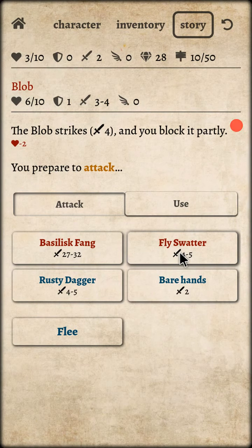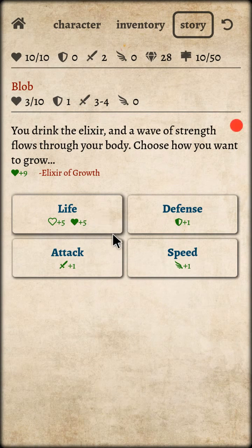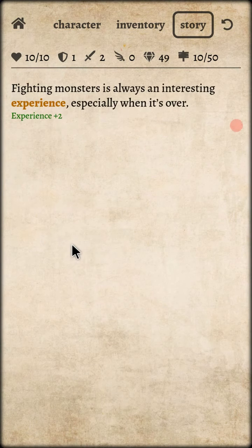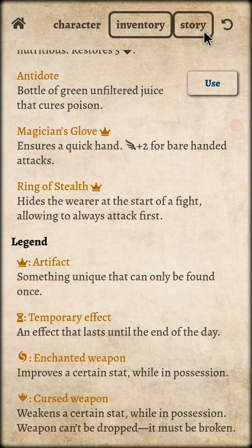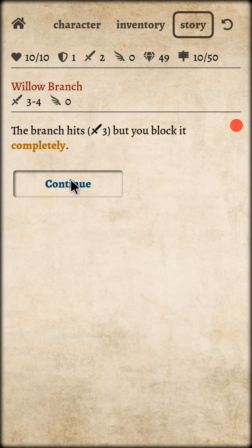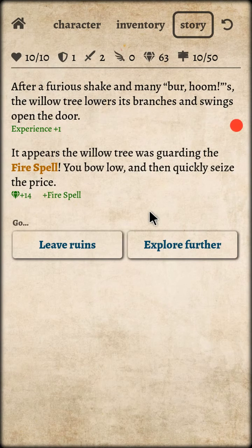Now we need to use this, and now we need the defense. My fly swatter is broken! Do I have a sharpening stone? I don't think I have it. Three — break the door open. I really need to get the defense, man.